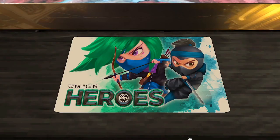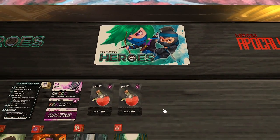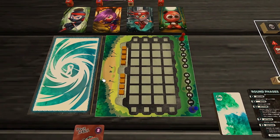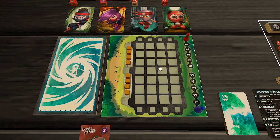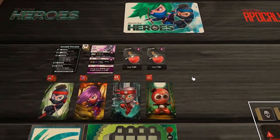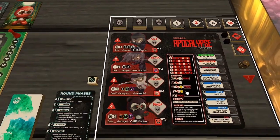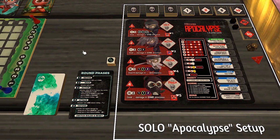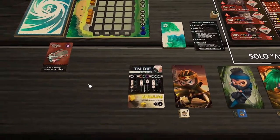Hello everybody and welcome to another Fundamental Games playthrough using Tabletop Simulator. We're going to be playing Tiny Ninjas Heroes — a new version of the Tiny Ninjas game. Tiny Ninjas is a two-player dice-rolling head-to-head card game designed to play right inside the box. This version has the same concept but I'm going to be playing the Heroes Apocalypse one-player version, which has a special player board and a zombie darker theme.